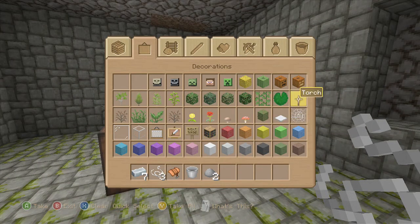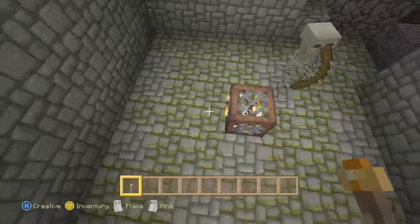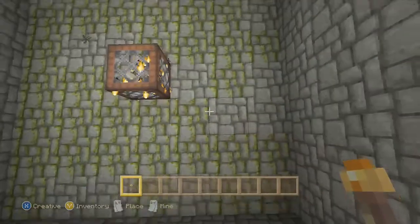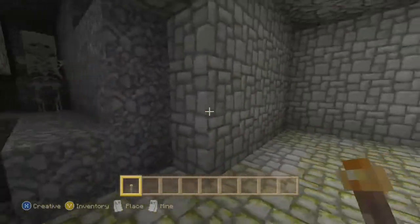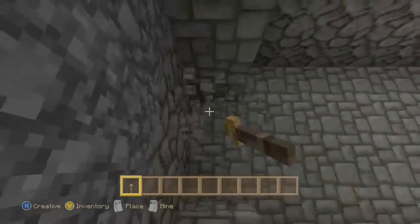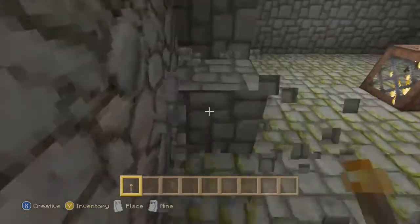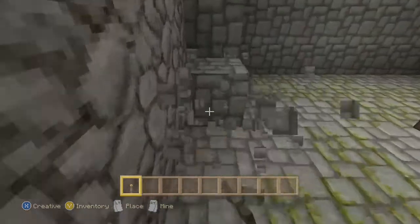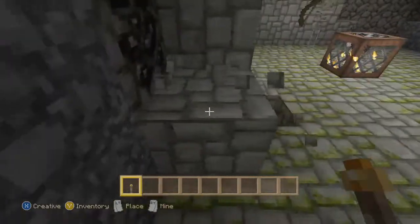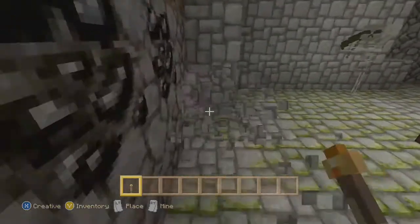I'm going to clear my inventory and get some torches out. The first task you want is to make the room nine by nine. This is actually a 7x7 room, so we just gotta tear down these walls to get that size. You want to make the room nine by nine and that'll get you the perimeter for building it.